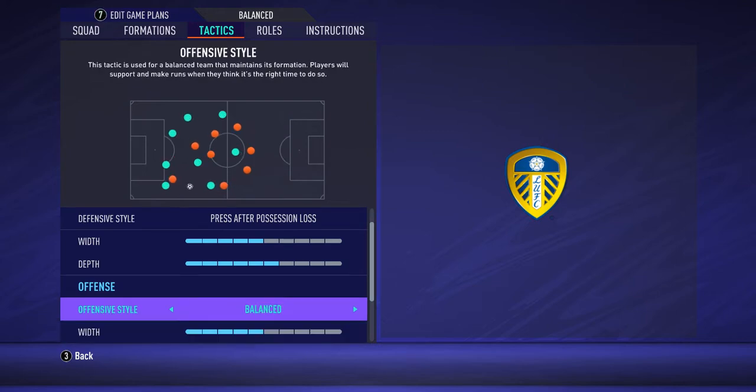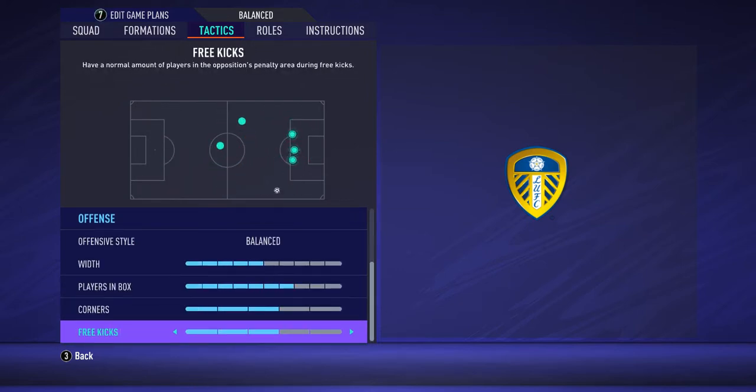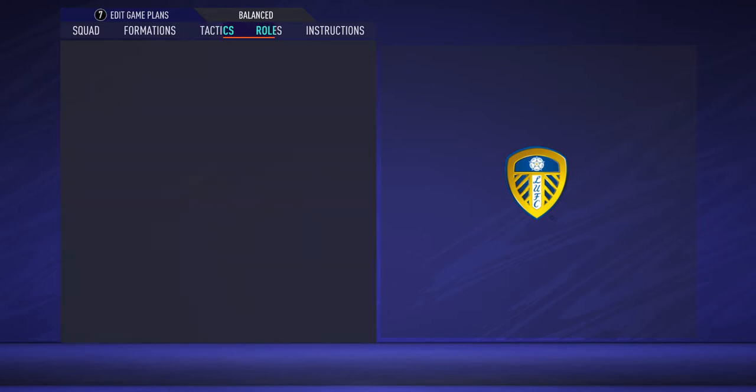For the offensive side, use 'Balanced' or 'Possession' style because Marcelo Bielsa likes to control the game. Set width to 5 bars, playing style to 'Box,' and players in box to 7 bars, as most attacks finish with many players in the opponent's box.